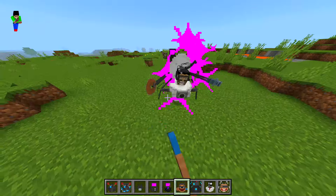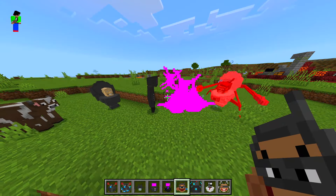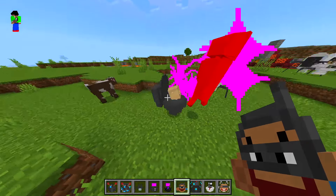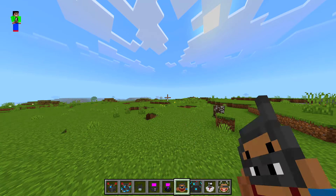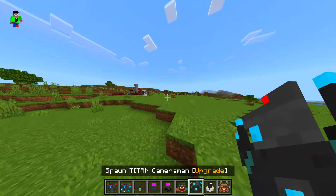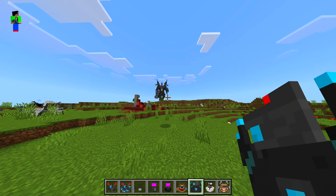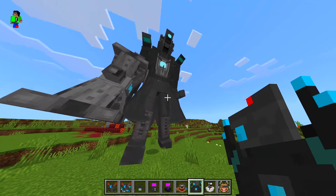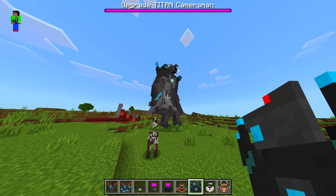Wait, can I attack this one? Go for it — there we go, and one more hit. Oh it actually attacks back! Wait, where did you come from? They must have spawned in randomly. Oh, there's a village over there. We got titan cameraman — let's go ahead and spawn that one in. I love the entrance! Now please don't blow up the chest — we might need to just remove you. There we go.